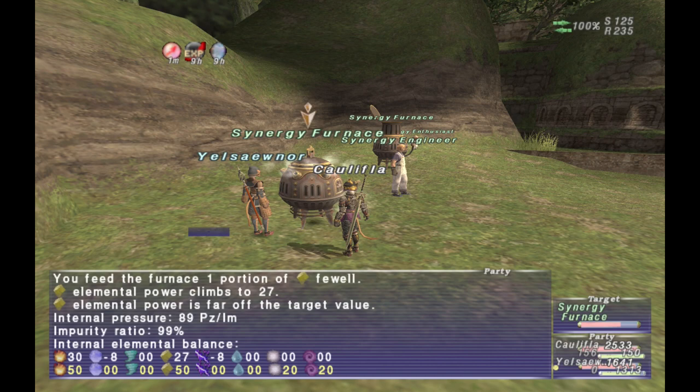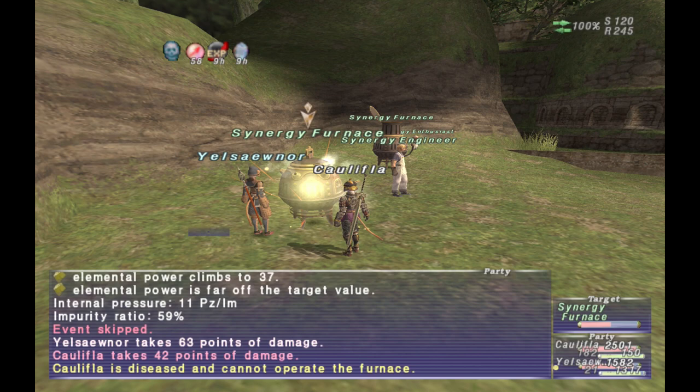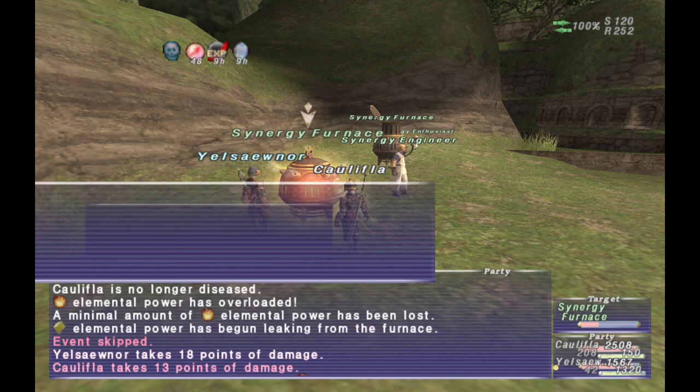Thwacking can be one of the easiest ways to complete the synergy if you have it at a high level. The next furnace operation is to operate the pressure handle, which is supposed to reduce the chance of an explosion by lowering the pressure. However, this also lowers some of the elemental values. It will help prevent an explosion, but I honestly recommend using the next option over this one.